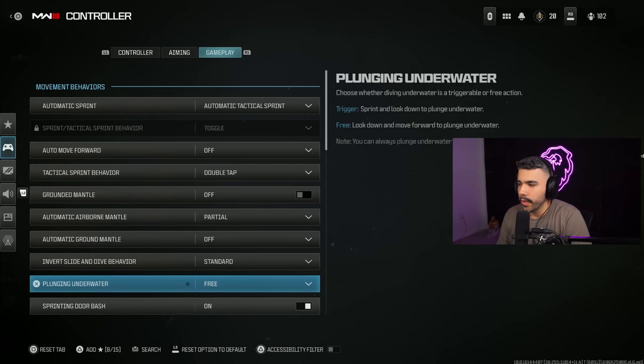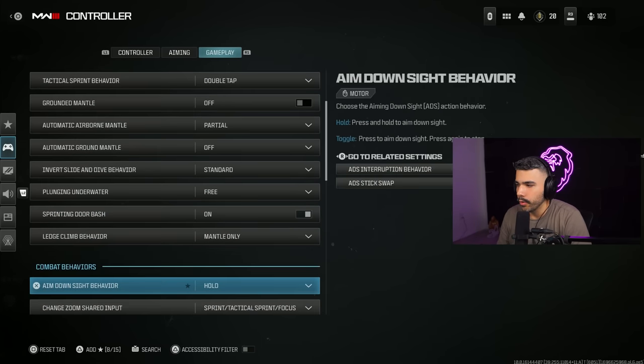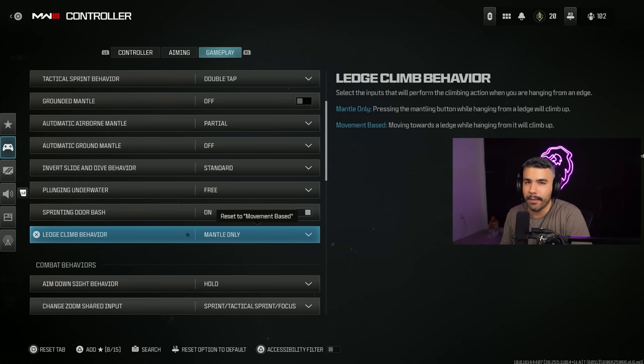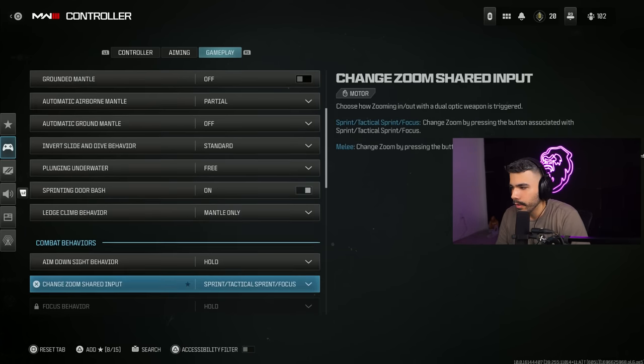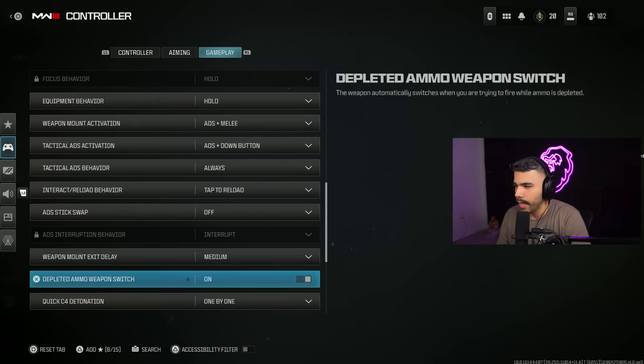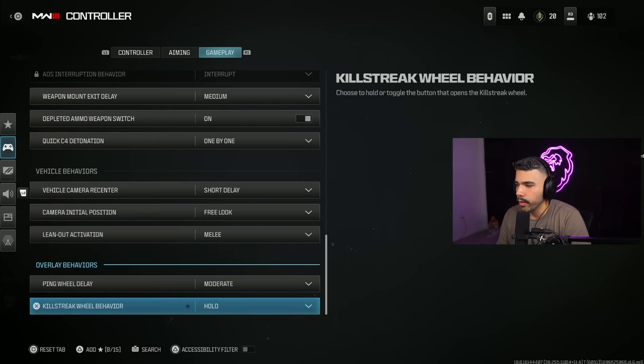Plunging underwater, free is definitely better. Sprinting door bash — make sure to have that on. Mantle only — movement base is nice, but in this game you mantle so fast, just have it on mantle only. This is all pretty much default for interact reload behavior. In Warzone you can have tap to reload; usually people use prioritize interact, but you don't need to use that. These settings are pretty much all default.